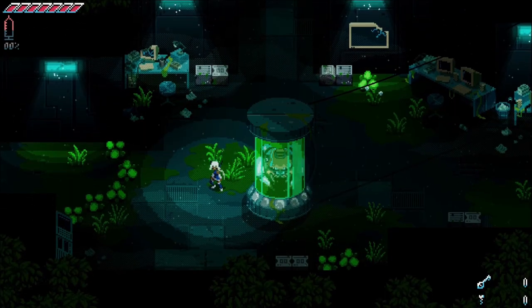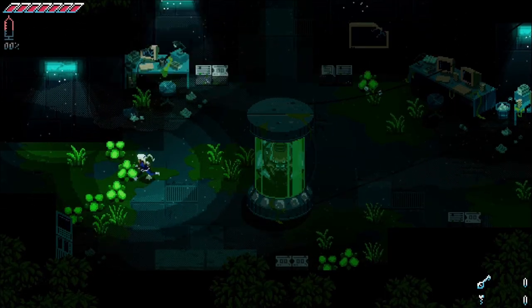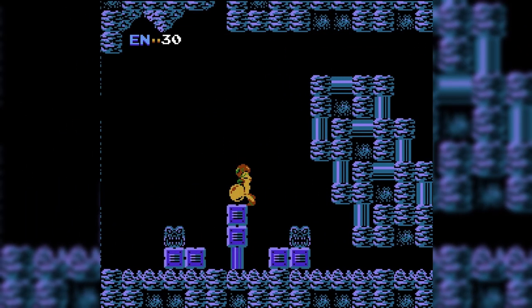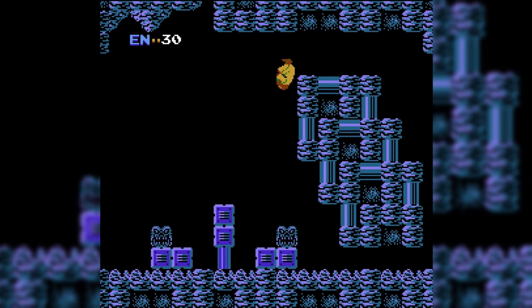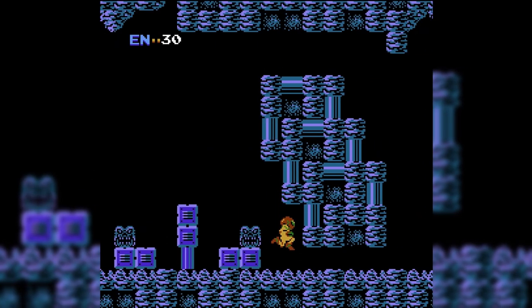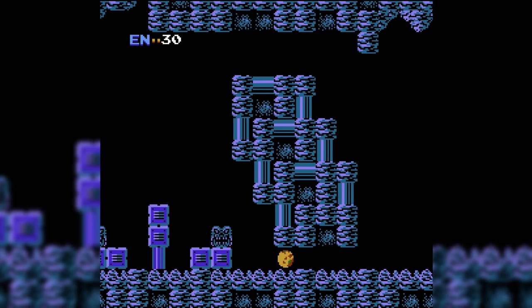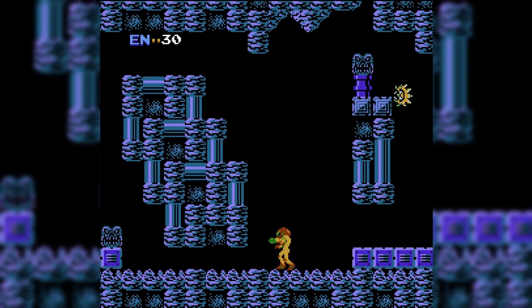I noticed similarities to Metroid almost immediately. At the start of Metroid, your first upgrade, the Morph Ball, is on the path to your left. This path drops you into a small space, trapping you with an exit too small to walk through. The only way you're able to leave is by making use of your newly acquired upgrade, freeing you from your tiny prison.